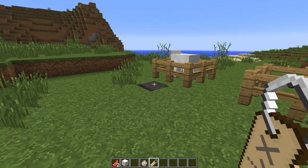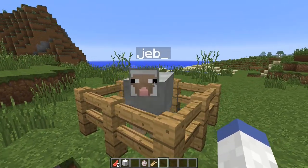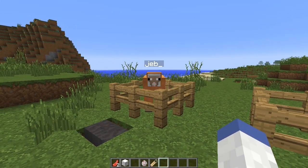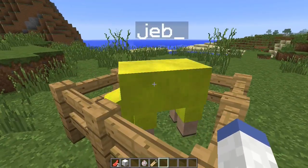Want to spice up your animal farms? Name a name tag 'jeb_' — all lowercase — in the anvil, then apply it to a sheep for a rainbow-colored sheep. When you shear the sheep, you will get the color of the original wool, but the sheep will remain rainbow.